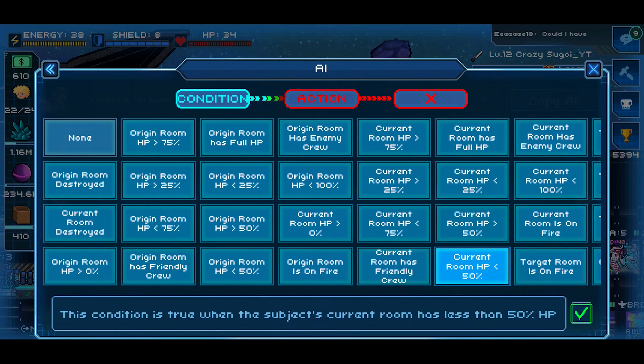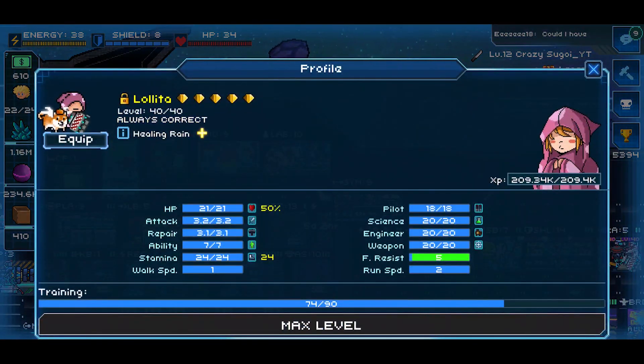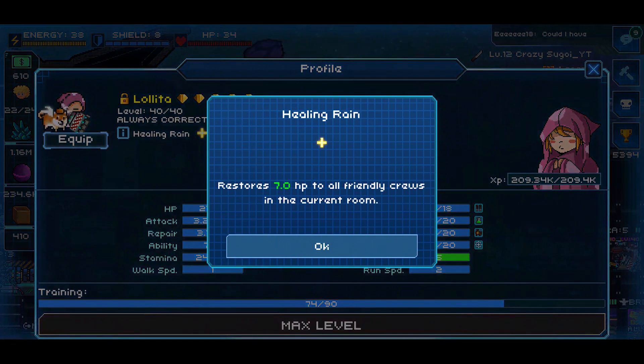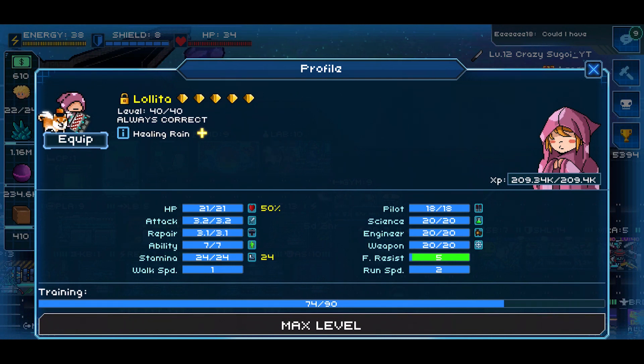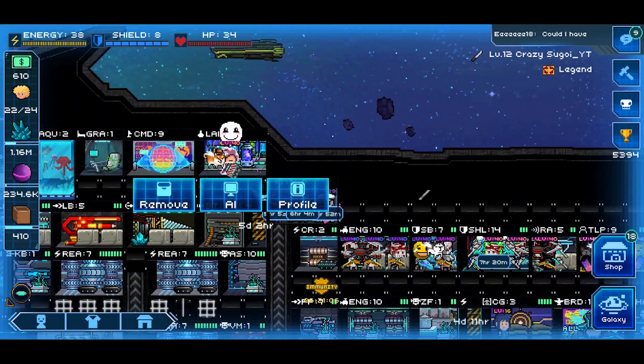What you're going to typically want to do is start off with something like 'current HP below 50%, use special power.' This is for Lolita crews. Why? Because Lolita has the healing rain ability. Healing rain restores 7 HP to all friendly crew in the current room, including the Lolita herself. So while she's tanking damage and repairing the room, and her HP falls below 50% - which is about 10.5 out of 21 - her ability will activate immediately, healing her for 7 HP.